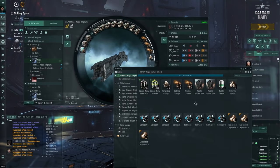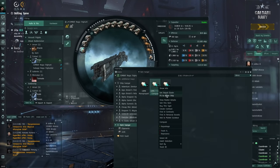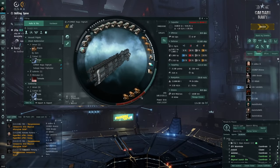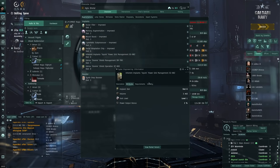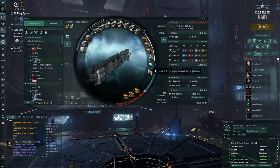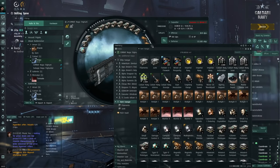The Naga is ready. Just need to fit the 10MN afterburner I forgot. This works fine with alpha clone skills. The only special requirement is a basic slot 2 implant - this makes it possible to fit the large shield extender, which gives you a buffer to react if things go wrong.